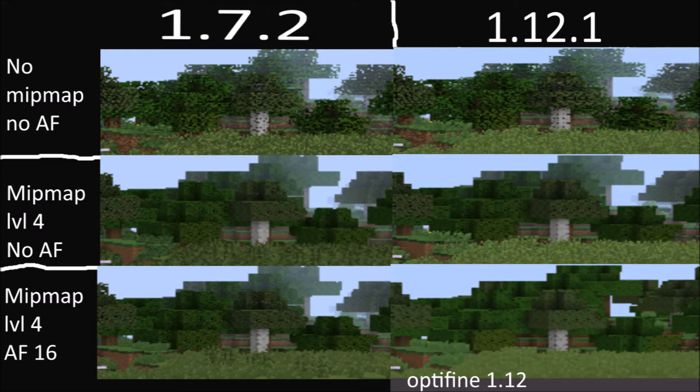We're looking at the trees again — same thing. However, it doesn't seem to look the same with anisotropic filtering between 1.7 and Optifine 1.12 here; something doesn't look the same.